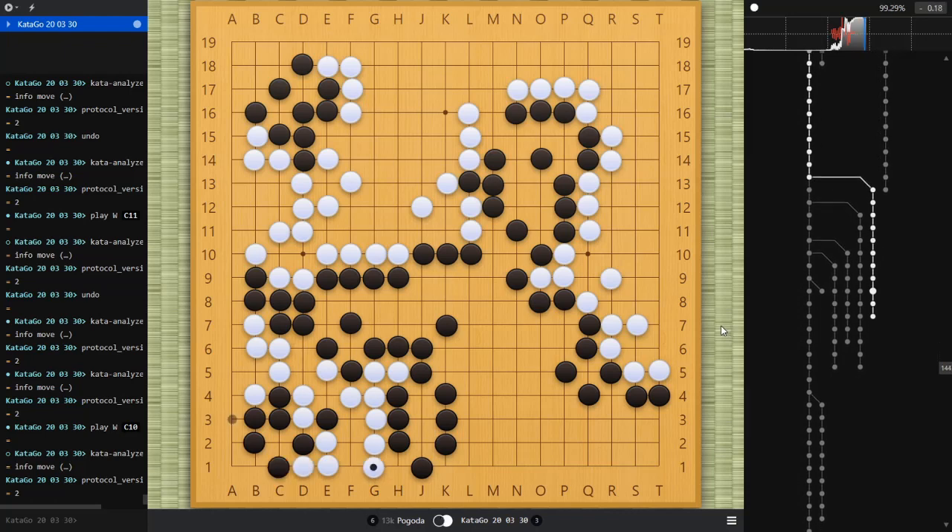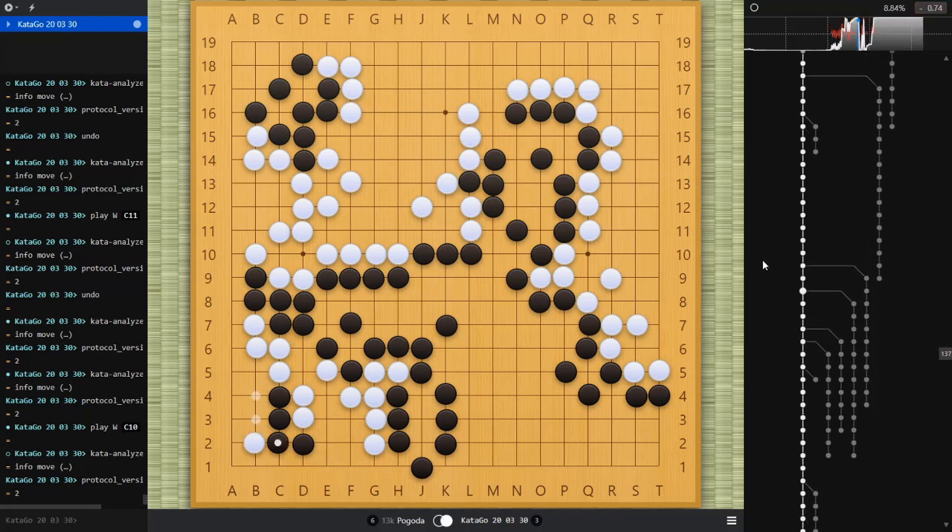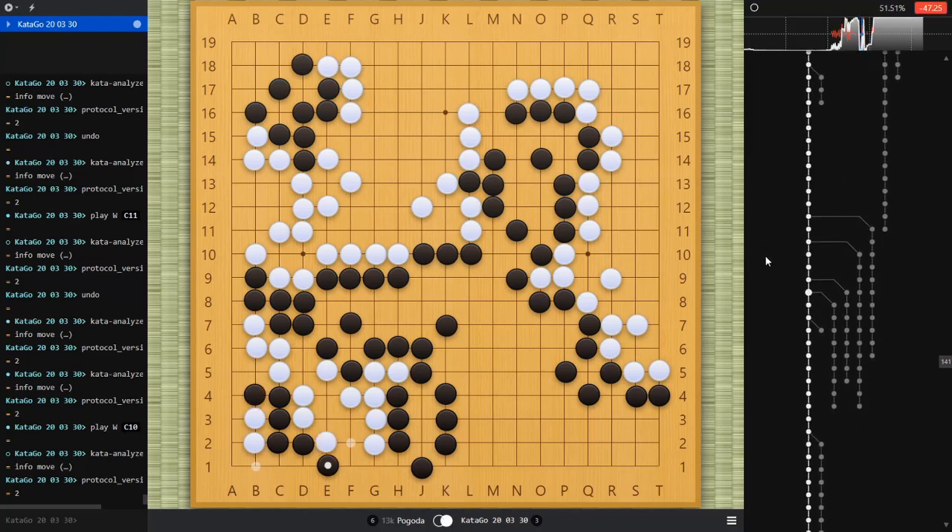He can try various tricks and cuts, but there's no way he can make two eyes. It looks like he's got some space in here, but when he seals that off I throw a stone in, so this is just one eye and the area at C2 is a false eye. That was a key point. Another point is that he really needed to play at B3, because if I get to descend to B3 it turns that C2 spot into a false eye from this direction. He just doesn't have time to make two eyes.